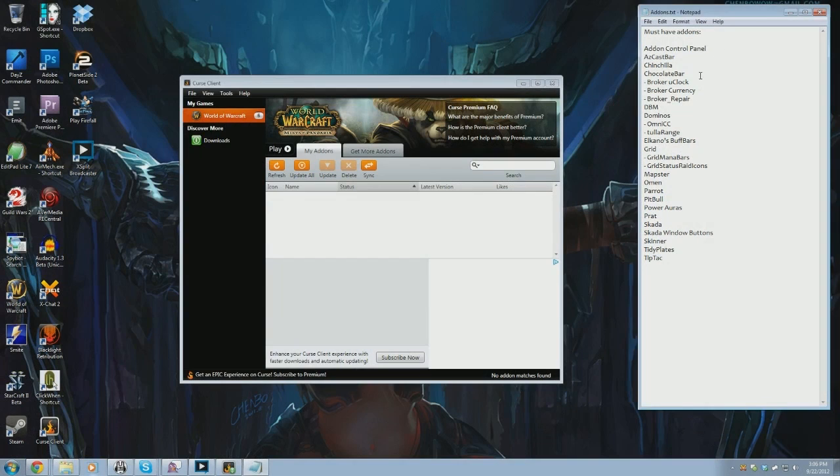So: Add-on Control Panel, AZ Cast Bar. Chinchilla is my minimap add-on. There's lots of different minimap add-ons — there's not a huge difference between most of them. A lot of people like something like Sexy Map. Chinchilla is just the one that I've used for a long period of time and what I'm most familiar with, so that's what I'm going to use.